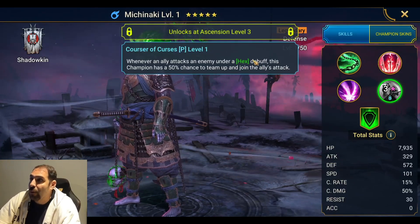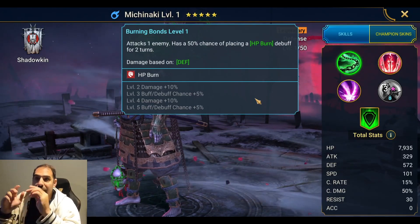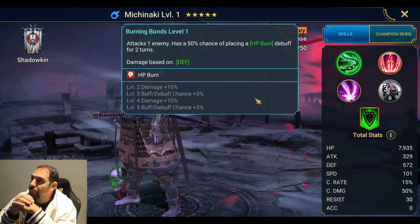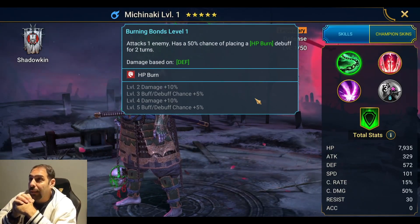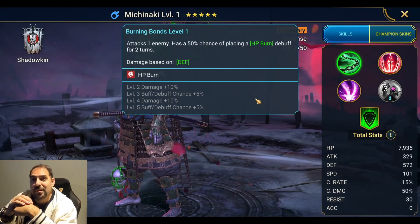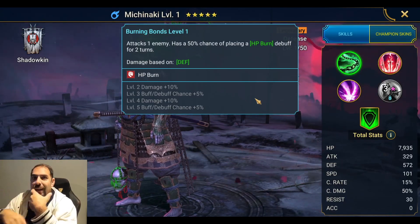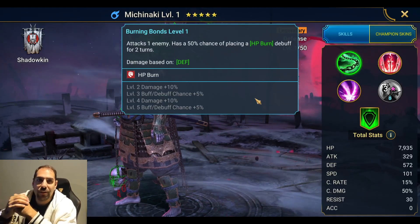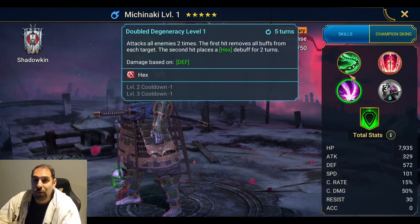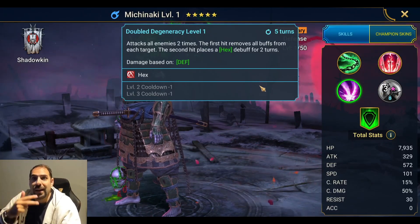If a champion has a hex, there's a 50/50 chance Mishinaki joins in on a fight — so with AOE champions hitting hex targets, he's constantly popping off and placing burns. With Inquisitor Shamel on that fear head, every time a debuff is placed Shamel counter-attacks, which means a 50% chance Mishinaki counter-attacks too — and damage just explodes at that point. In clan boss, get the hex out — hex also increases damage — plus decreased defense and weaken, and this guy is counter-attacking every time you're hitting the boss.